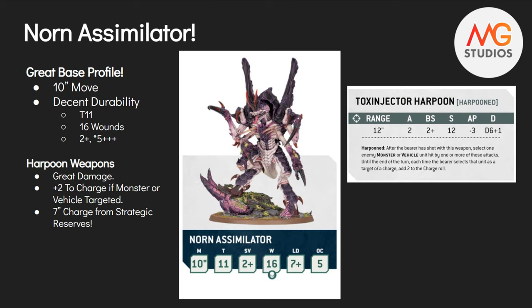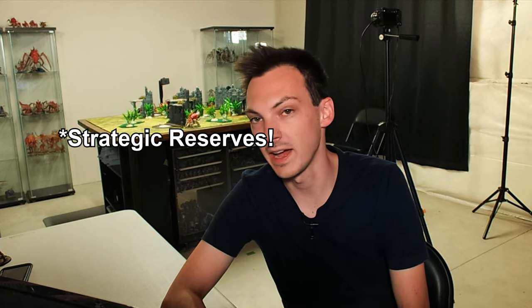It's got the Toxinjector Harpoon with a special Harpoon keyword. I'd like to say I called this when they previewed it on the live stream - I said it live, I bet this is going to give something some benefits to charging. And here we go: if this model targets a monster or vehicle and is hit by one or more of the attacks, until the end of the turn each time the bearer selects a unit as a charge target, add two to the charge roll. That's really good. My initial thought is you could Strategic Reserve this, come within nine inches of a vehicle or monster, do the harpoon, and get a seven-inch charge coming out of deep strike. But it's also fast so maybe you just run it up the table too, depending on your opponent's list.